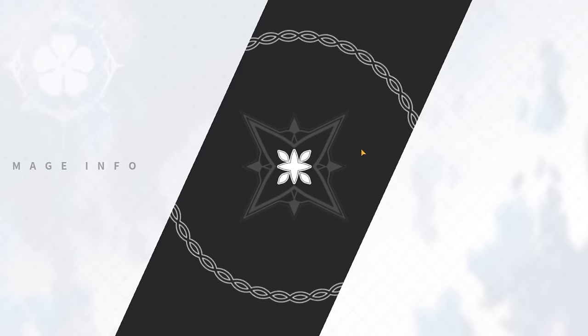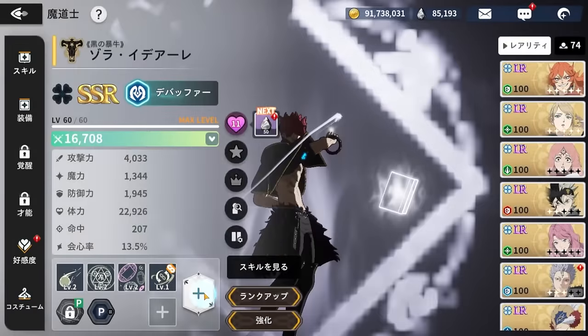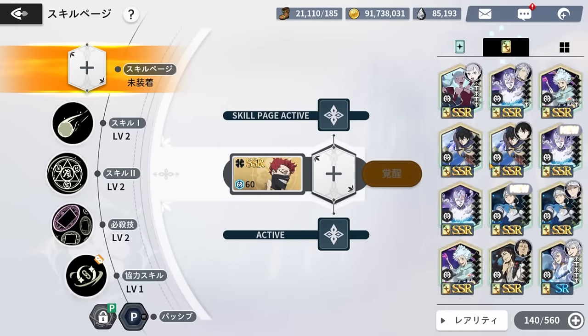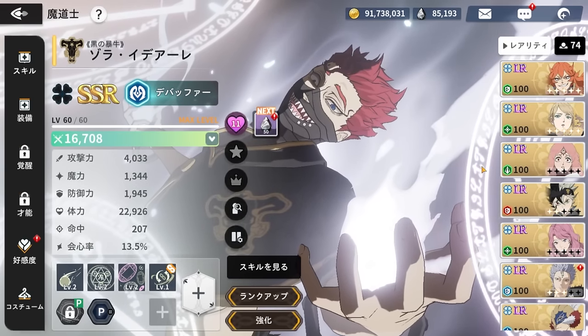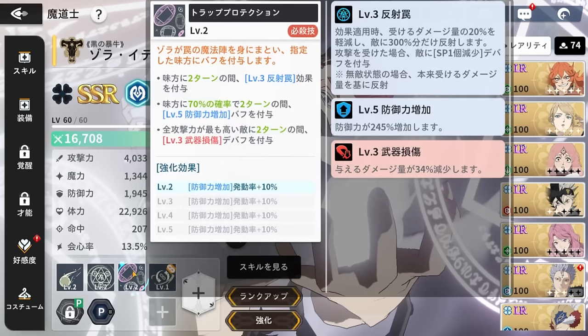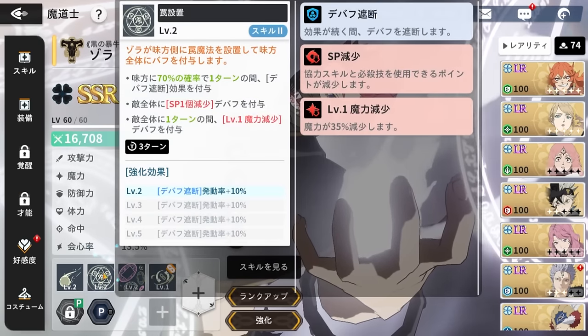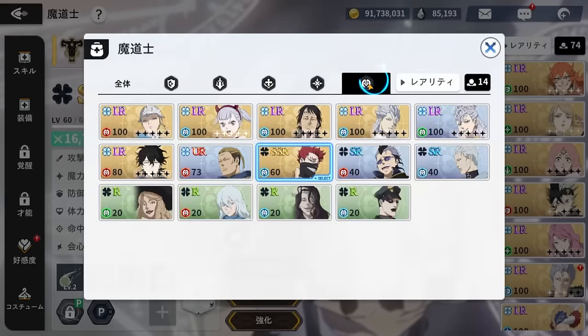First of all, what I want is to get Zora's skill page. I'm building up the mono blue team — this account has amazing gear but it needs a Zora skill page so we can have the magic reflection, or trap reflection, be AoE. That buff would be AoE on everyone, giving 20 damage reduction, which is pretty good.